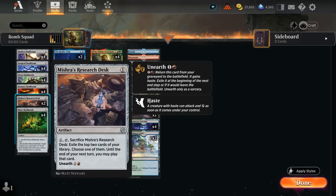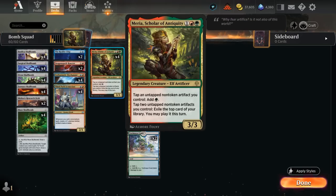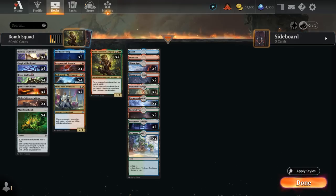We also have two copies of Mishra's Research Desk, which can be sacrificed to exile the top two cards of our library and then choose one of them — until the end of our next turn we may play that card. It can also be unearthed for one and a red, providing a little bit of card advantage. The mana base has a relatively low land count since we want to make sure we can keep playing Skull Bombs off the top of our deck instead of being stuck with a bunch of lands.